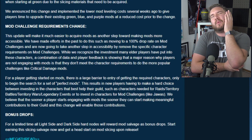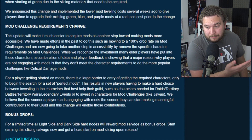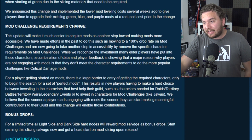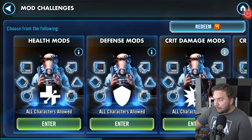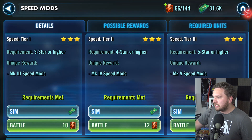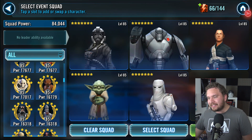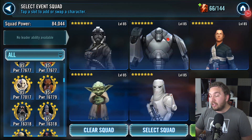And for the mod challenge requirement changes — I remember when mods first came out it was annoying having to get your Jawas, because Jawas really aren't that good overall. Or getting Resistance — Resistance was once a pretty hard faction to farm to get your speed mods, and those are two of the most important mod sets. Now they're making it a lot easier: no more required units for these mod challenges. You can use whatever you want. The problem they're seeing is that people aren't really engaging with mods because they don't meet the requirements for the best mods like speed sets. This change is really for beginner players. If I go into the speed challenge mod, before you needed Resistance — and now I can use anything to take on this challenge. Very good for beginner players.